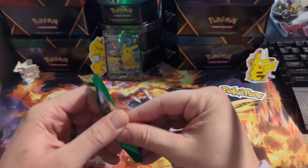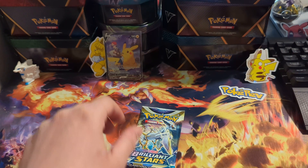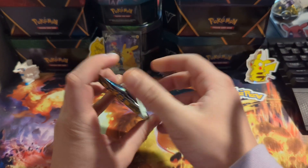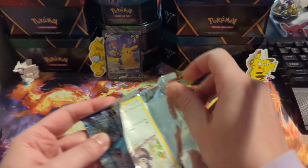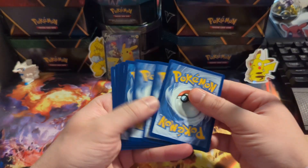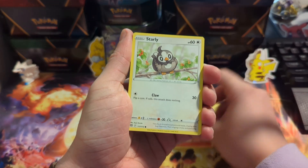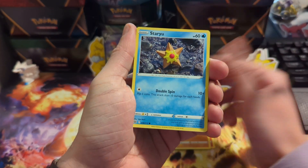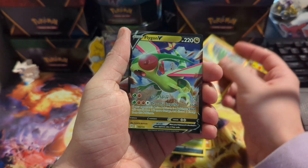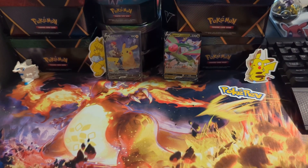Now we have our final Sword and Shield pack — this is the green one, lowest tier, but whatever it is we'll take it. Brilliant Stars — that's a good one! Definitely one of the better Sword and Shield sets, just because of Charizard — there are like five Charizard cards in the set. There's the code. Come on — Probopass, Torkoal, Starly, Riolu, Staryu, Impidimp, Burmy, reverse Flygon, and Flygon V!